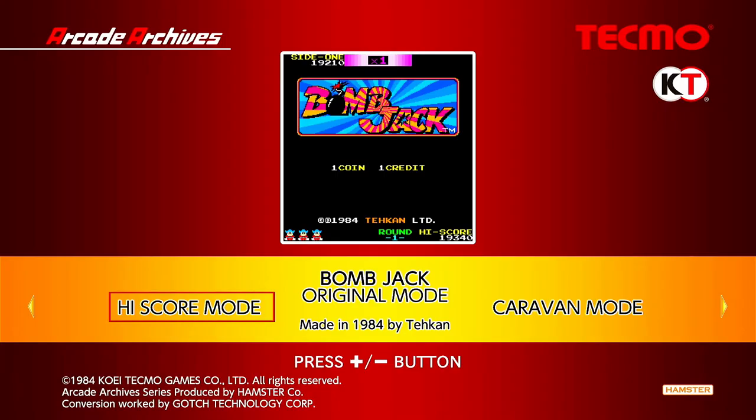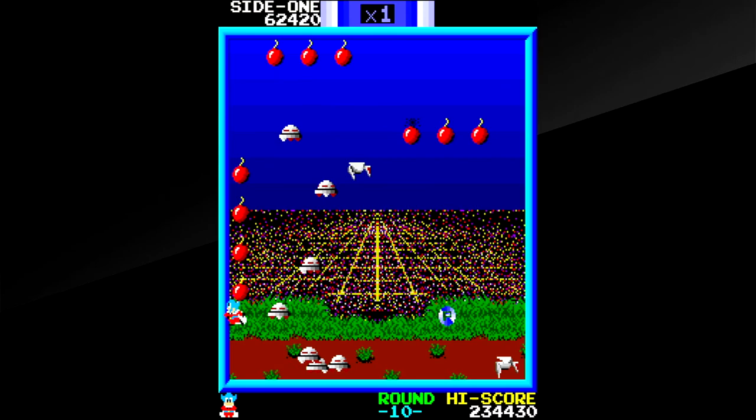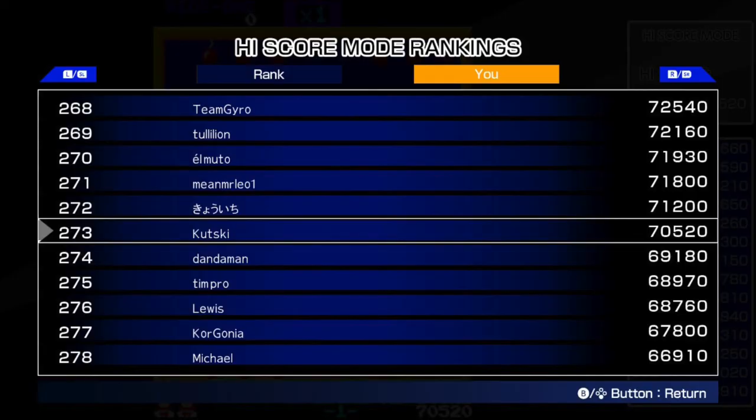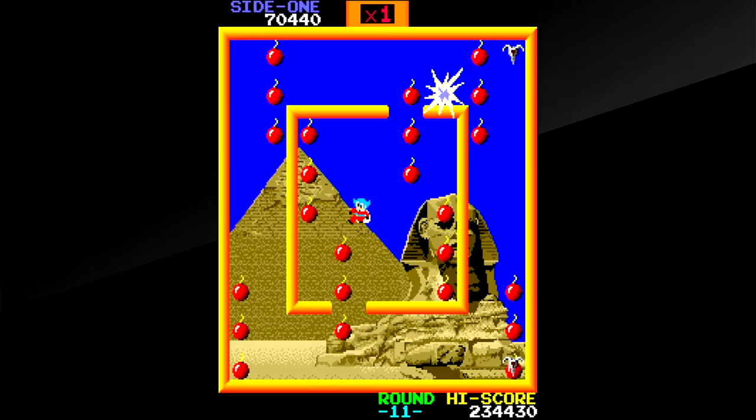There's an online high score mode where you can play the game with the standard settings to compete for high scores with players globally. I'm currently number 273 in the world, which I'm quite proud of to be honest. There's also the oddly named caravan mode where you compete for the highest score over a fixed amount of time rather than number of lives, which adds a new twist, but I tend to just spend most of my time with the original mode in the game.